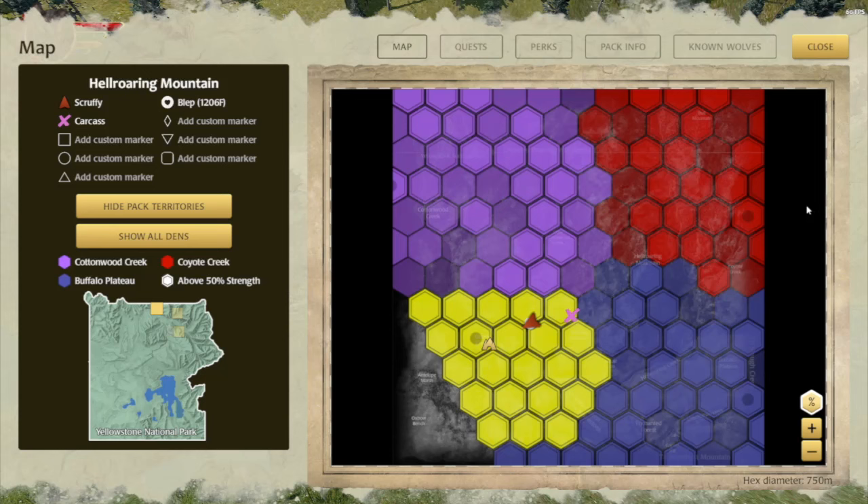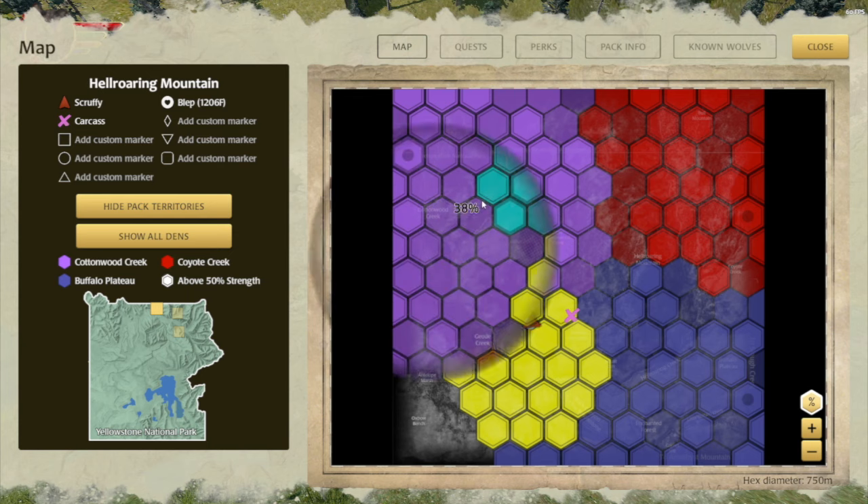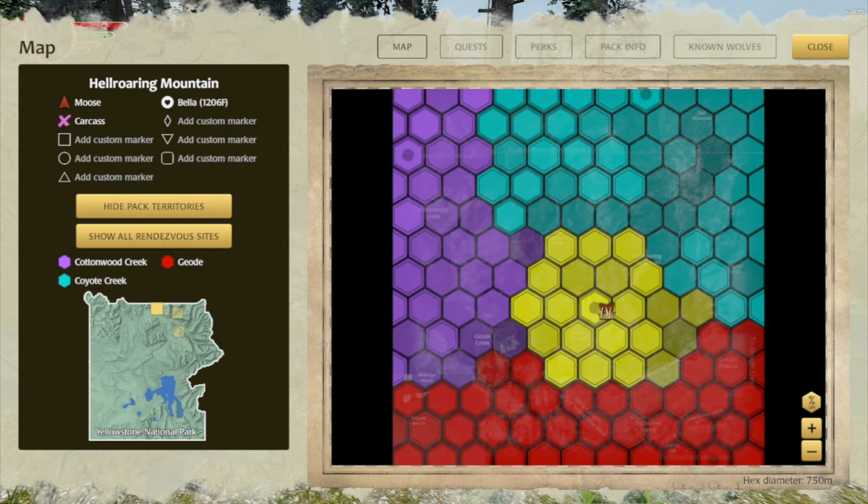So we had two problems to solve. We brainstormed a number of ways to revise how territory works, but finally settled on a pretty simple change: there are now four different hex styles.